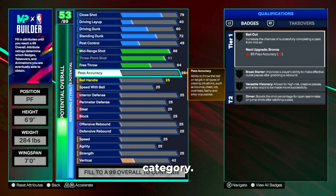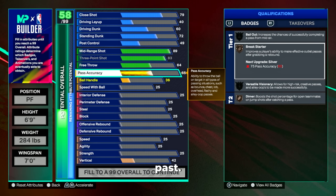Up next, the passing category — we're going to put our pass accuracy up to a 65. This gives us those bronze passing badges and with bronze passing badges we're going to get more than enough pass accuracy. I was playing this game for 24 hours on pre-launch against 2K league guys and nothing was getting picked off. I was able to throw deep outlet passes to my boy CB and they were literally on a line — he had no issues catching the ball and finishing or getting a free three on the fast break.